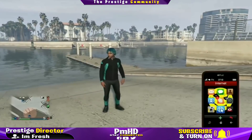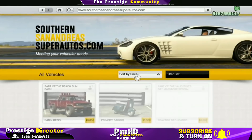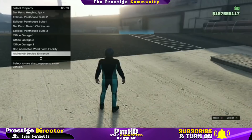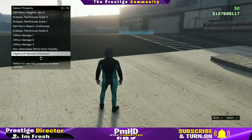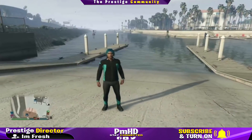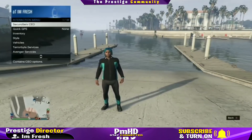Now the first step to this glitch: go ahead and go on the internet, go to Southern San Andreas, click sort by price once, go to the Fagio, and you're going to want to buy this and order it into your nightclub service entrance. Once you order it, the next step is to make sure you have the car that you want to duplicate for this money glitch inside of your mobile operations center.